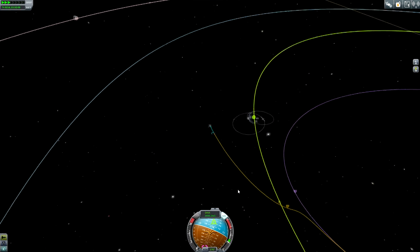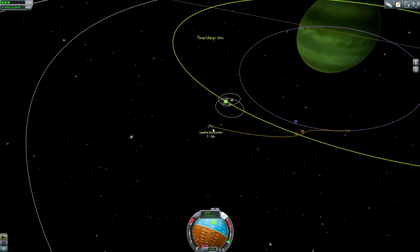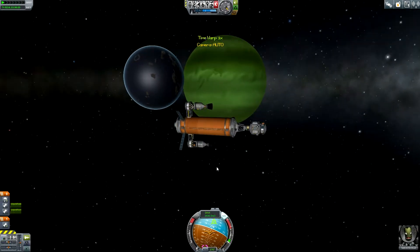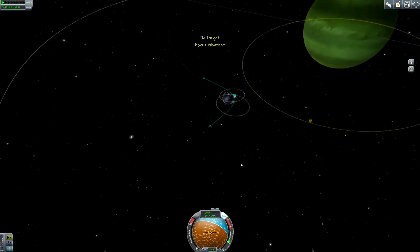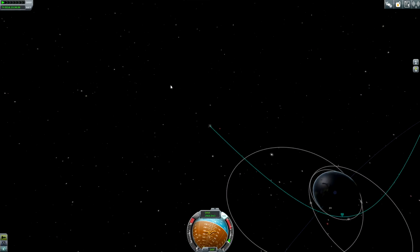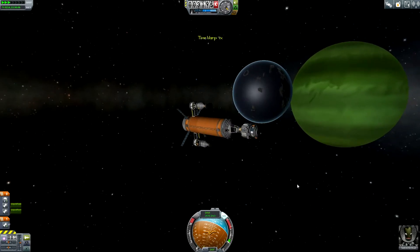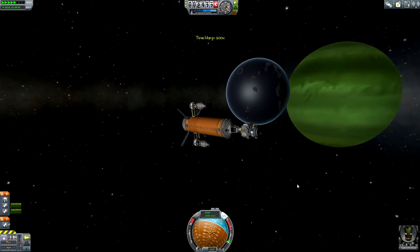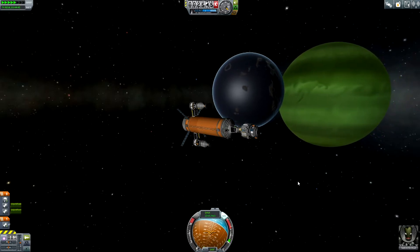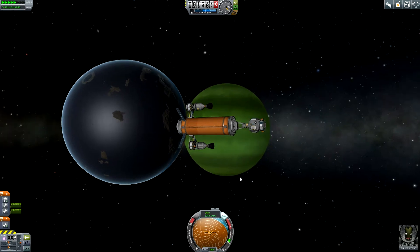Are we orbiting around the right way? I hope so. Three, two, one — just a few seconds. We are now arriving at Laythe. We are now in the sphere of influence of Laythe, and yes, we are orbiting the right way around. The periapsis is still at 27 kilometers — this is good. Now we can speed up again to get closer to our aerobraking capture maneuver. It's also a nice constellation to see Laythe in front of Jool — this is really cool.